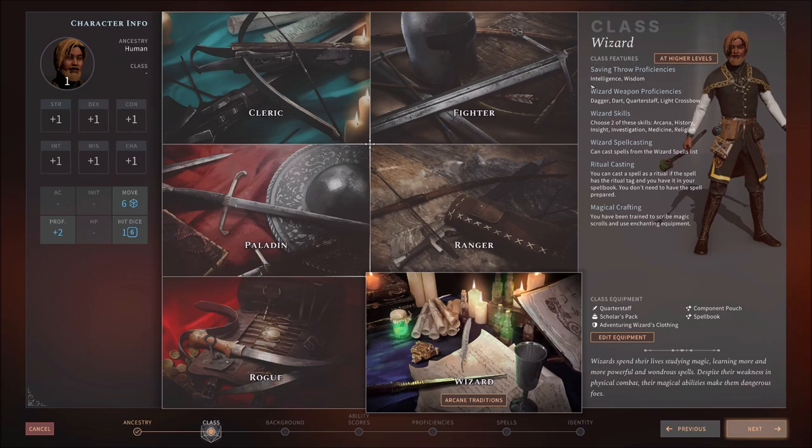Notice our saving throw proficiencies for being a Wizard are Intelligence and Wisdom. You'd want one or both of those stats to be pretty high because you get proficiency in those saving throws — why not make them better? Our weapon proficiency is extremely limited, but that's okay because we're not planning on meleeing for anything. A Light Crossbow would probably serve us well for ranged. Having said that, we have infinite-use cantrips in this game, so I'll probably just get a couple of damaging ones.